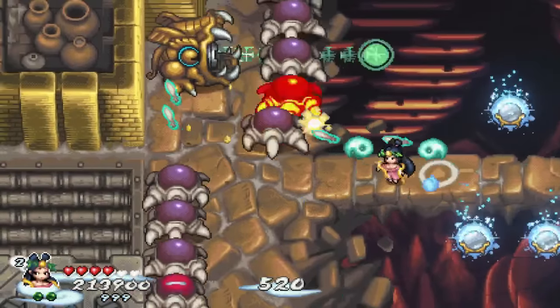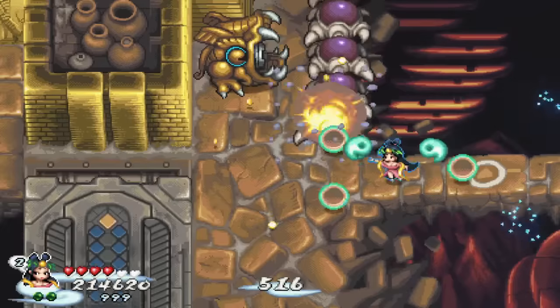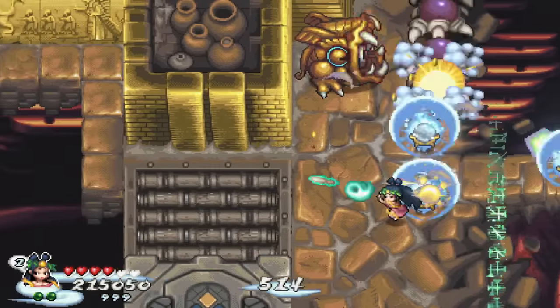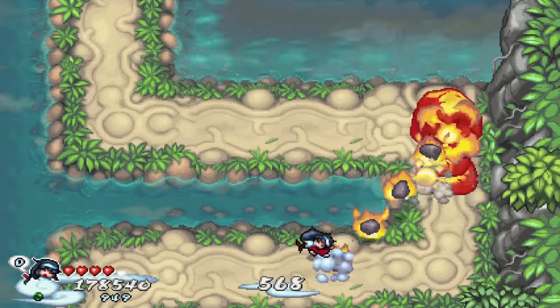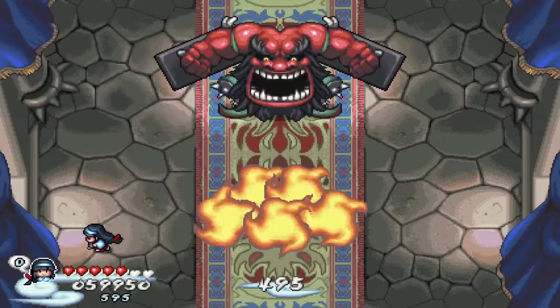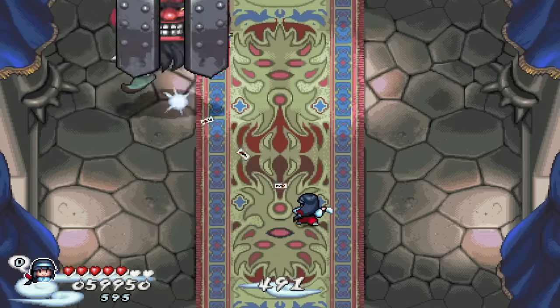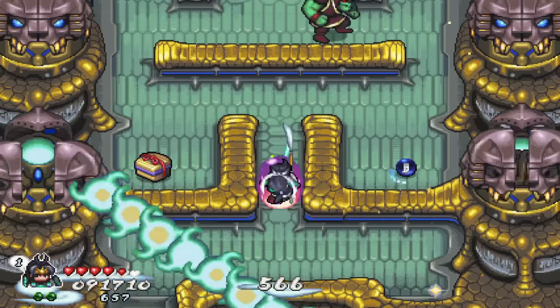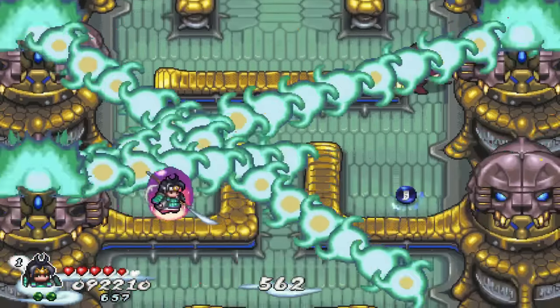The same pixel art graphics style is held intact, just expanded to fit a 16:9 widescreen, but with more characters, more items, and brand new levels. It feels like the best possible special edition director's cut for a game like this that you could ask for, especially since not every old game can get a remake the size and scope of something like Final Fantasy VII. This is just little ol' Pocky and Rocky, but Tango Project hit it out of the park once again.